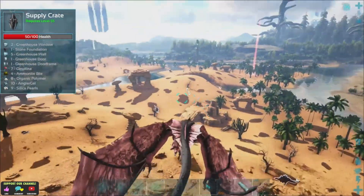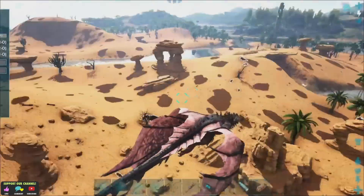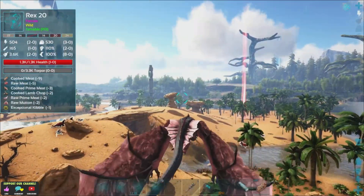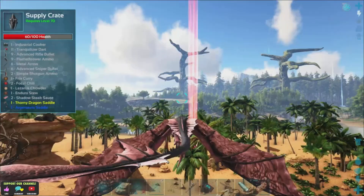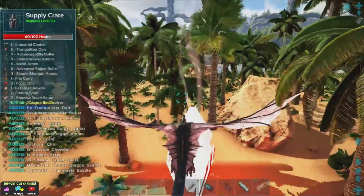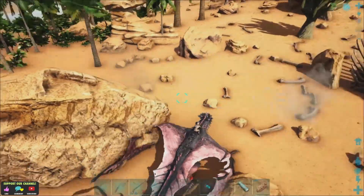There's a red drop over there — I'm going to have to pop over to that red. I can never leave a red drop. That Rex is down there, that's where the bones are pretty much. Industrial cooker. That's what you call blue drops — bones! That's what we want.